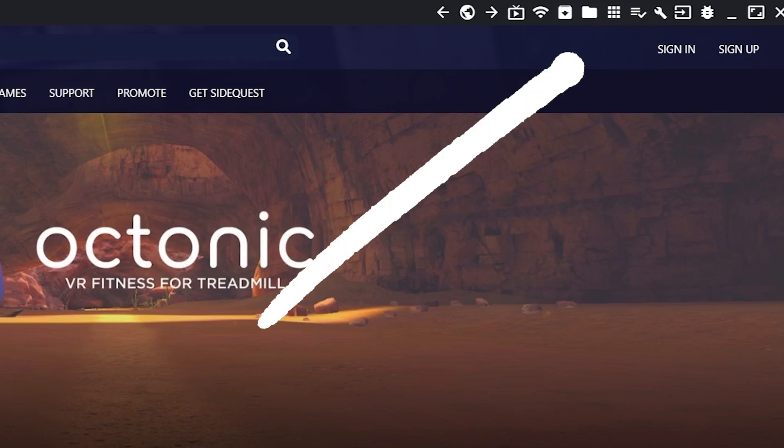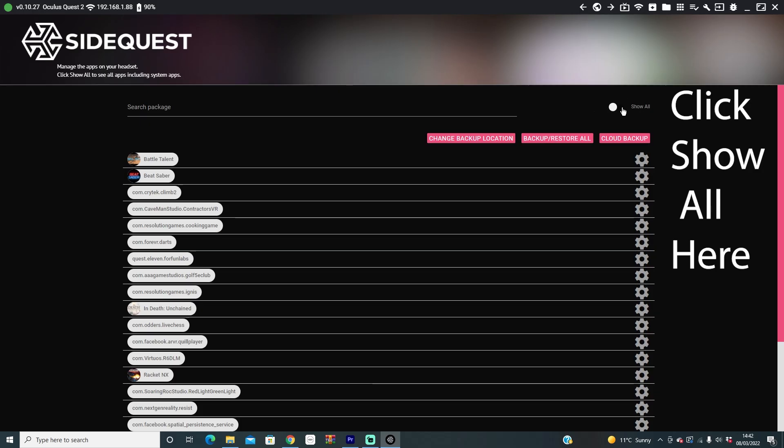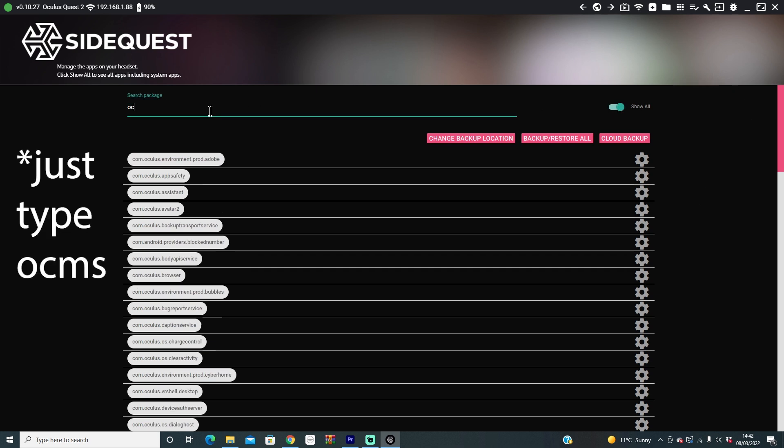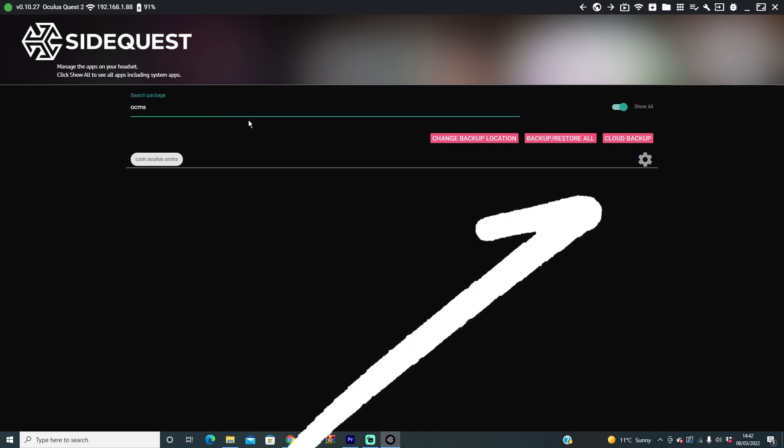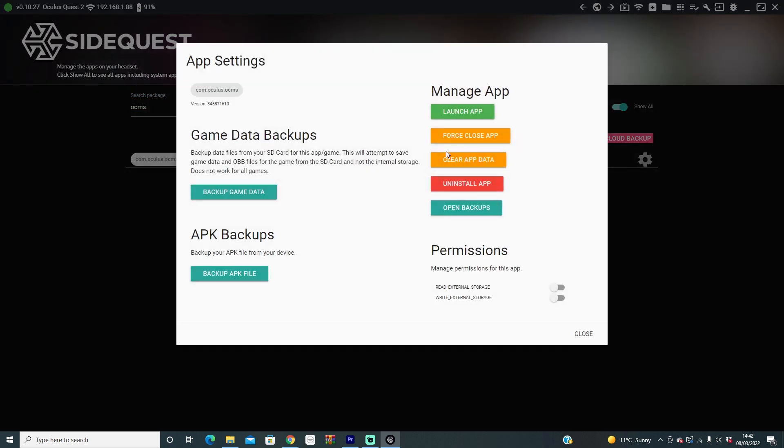Click on the multi-square icon at the top — this is where you can search through all of your apps. Type in com.oculus.ocms, then click on the settings cog and select Clear All Data. This helps with a lot of installation issues, and it meant I could start playing Saints and Sinners again.